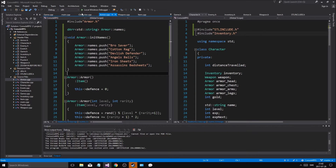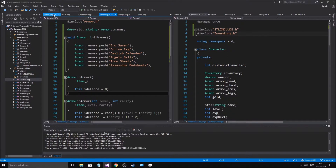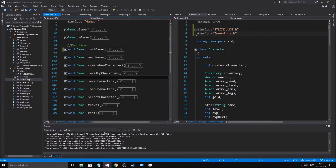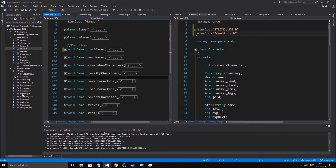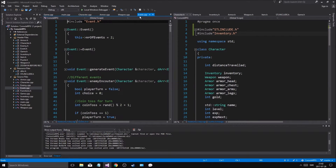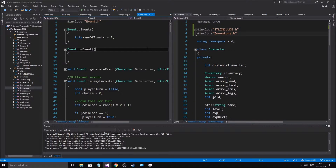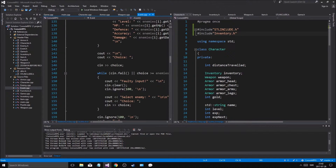Cool, so now we can make weapons and armors. Now what I want to do before I go to sleep — I want to see what's going on here. I'm opening travel event — event.cpp is what I want to open, not event.h. Put it right here. In event.cpp, as we kill an enemy, I want to put stuff in the character's inventory.